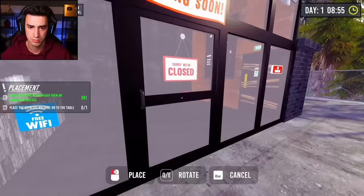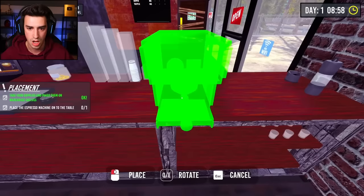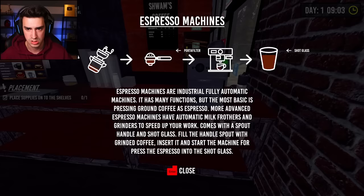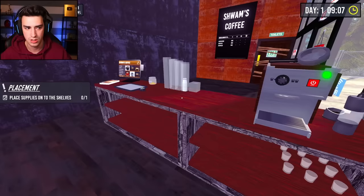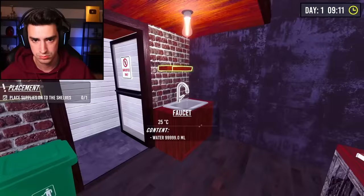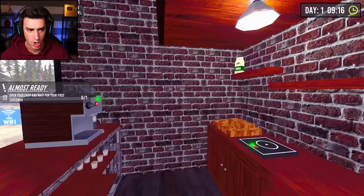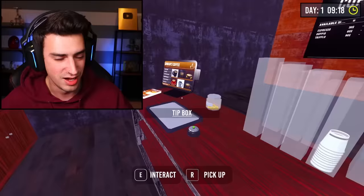I'm learning how to use my hands. Place the espresso machine - not 'espresso,' 'espresso' - on the table. Got it. It's not placing. Oh, I got to choose exactly where I want it. I want it right there. Those are the instructions - coffee grinder, scoopy thing, espresso machine, shot glass. Place supplies onto shelves - you just click the shelf and place them all. Nice. Open your shop and wait for the first customer. Do we have like six cups?